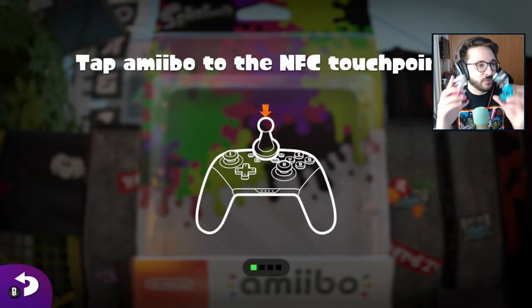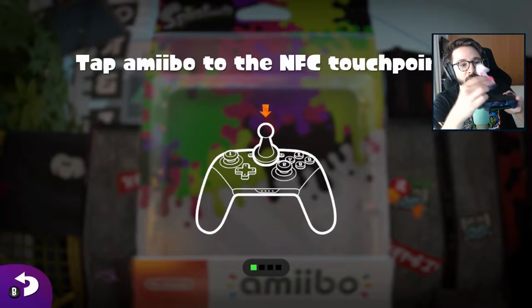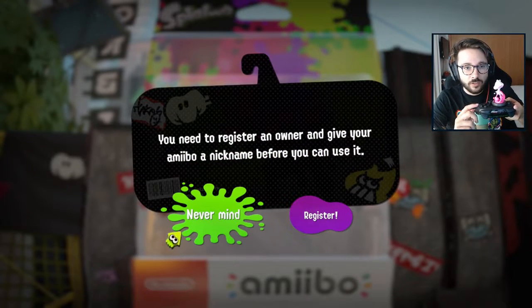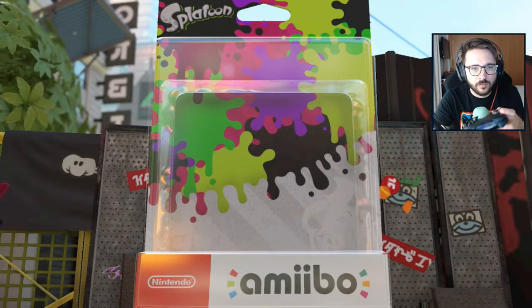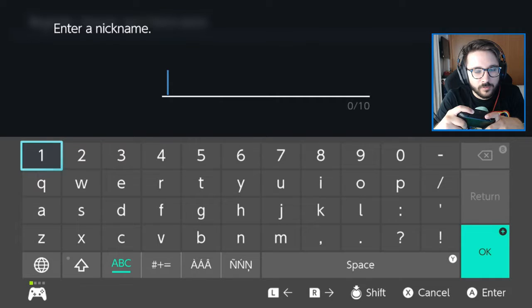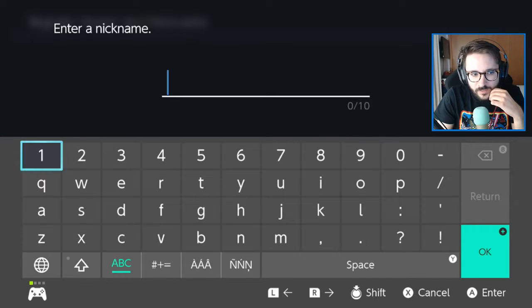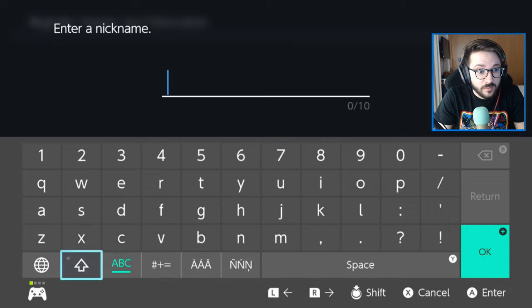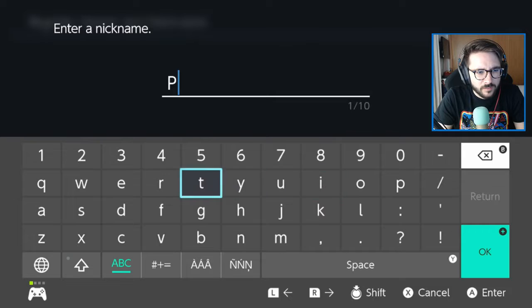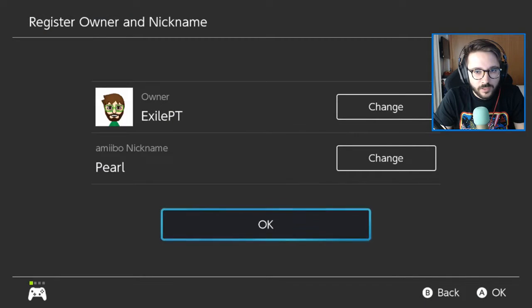I'm not quite sure which one you guys prefer first. Let's go with Pearl. You just have to put it here — it's reading. You need to register an owner and give your amiibo a nickname before you can use it. Register. Enter a nickname. Oh, hold on — we can create nicknames for our amiibos! This is new to me. It's Pearl, so we're going to name it Pearl, right? Pearl. Amiibo nickname: Pearl. There you go.